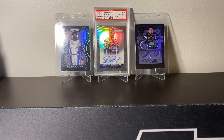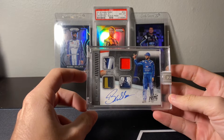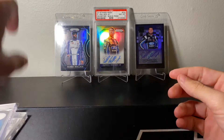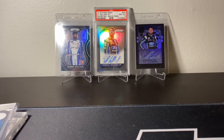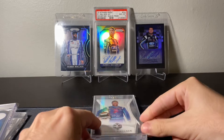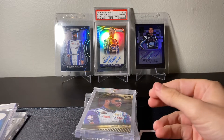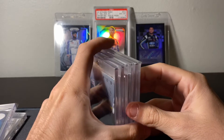Now let's get into some one-of-one Autos — not as many of these. We got the one-of-one Panini White box from Panini Prime with some nasty patches, and then another one-of-one Panini Prime. We got a few one-of-one base cards: one-of-one from 2020 Chronicles, 2018 Victory Lane one-of-one, 2018 Panini Prime one-of-one, and 2019 Victory Lane one-of-one.